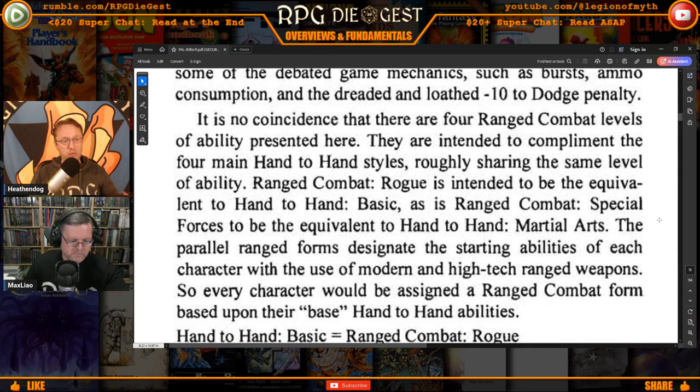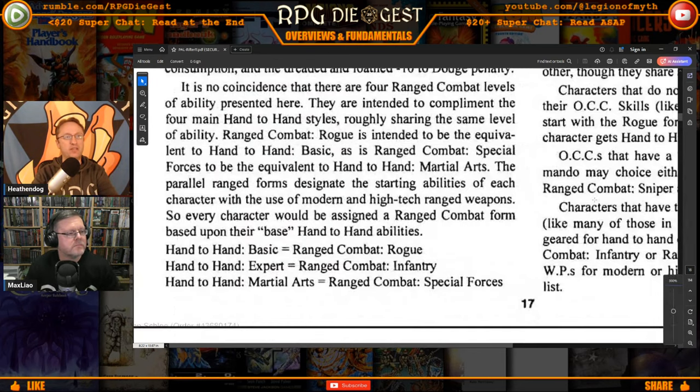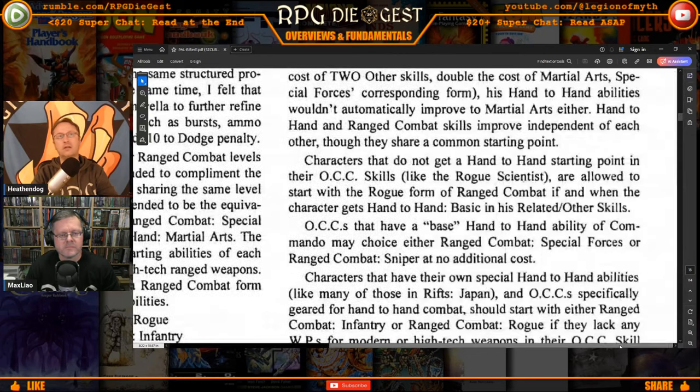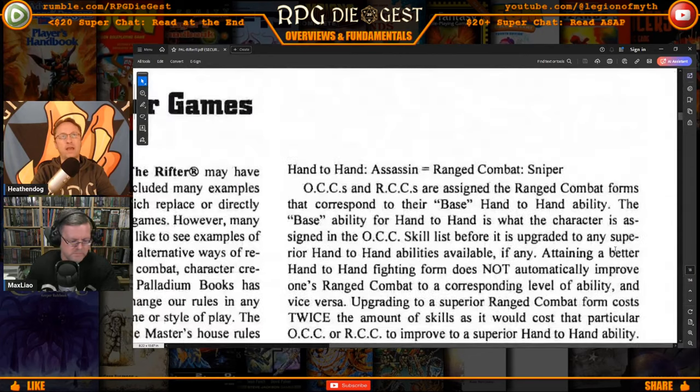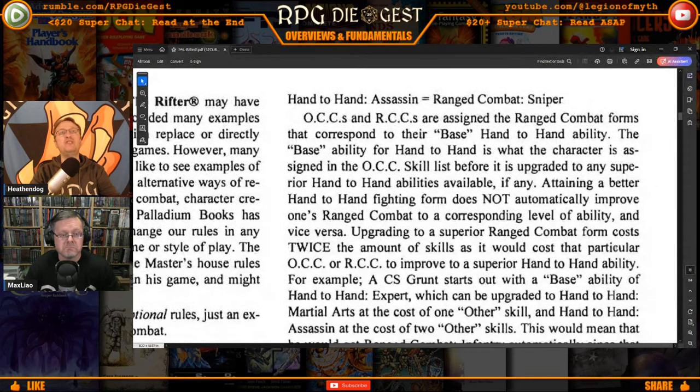All of these have an equivalent ranged combat skill, and the article tells you exactly when you're going to get it, how it works, and when it's appropriate. Hand-to-Hand Basic corresponds to Range Rogue, Expert to Range Infantry, Martial Arts to Special Forces, and Hand-to-Hand Assassin to Sniper. OCCs and RCCs are assigned the ranged combat forms that correspond to their base hand-to-hand ability — for example, if you have an OCC or RCC that gives you Hand-to-Hand Expert as part of core skills, you would also get Range Combat Infantry.